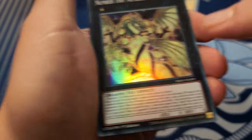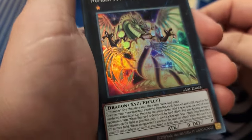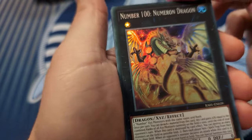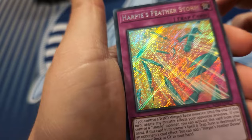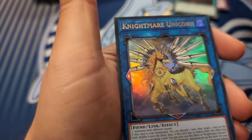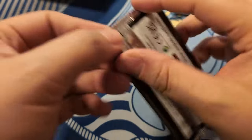Super Numeron Dragon with not a print line - that's the obnoxious star taking. The prismatic Numeron is way better looking than the super. Super Nadir Servant, secret Feather Storm - that is kind of cool. Ultra Called By, ultra Unicorn - yes, whatever.